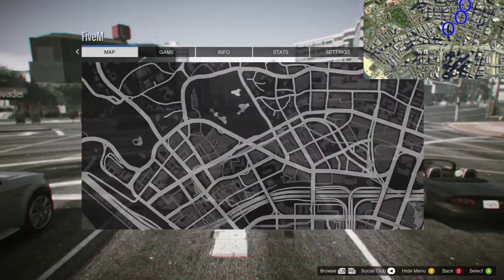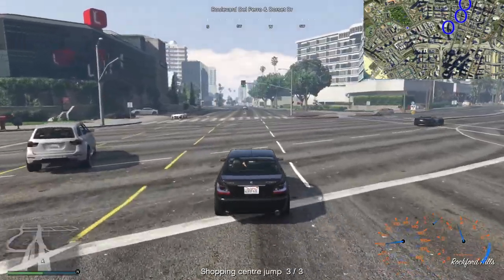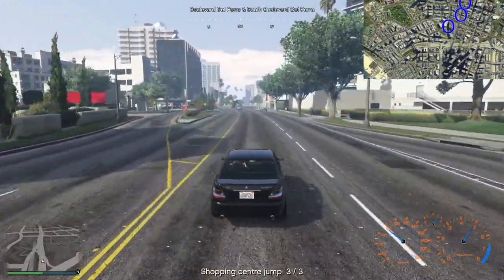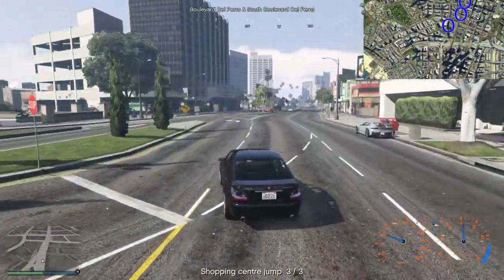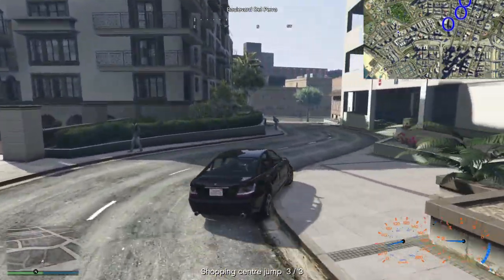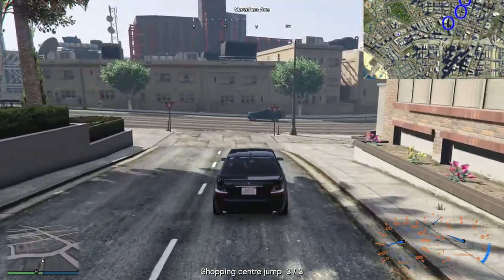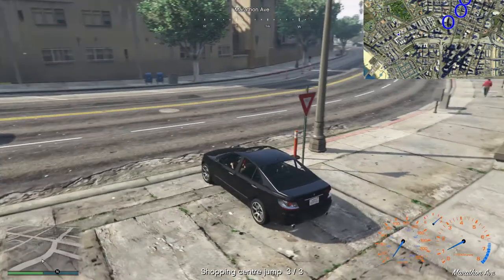Last time we played Landmark we had the direction indicator, so it would tell the hunters what direction I was in from them and they used that to track me down and catch me. Now we've got a position indicator like in the race mode which we used to use for Manhunt checkpoint. However, it's based on whichever checkpoint I'm closest to. So you can see at the bottom of the screen it says 'shopping centre jump, 3 out of 3', so I am currently the furthest away from the nearest checkpoint.